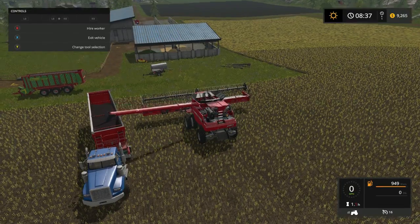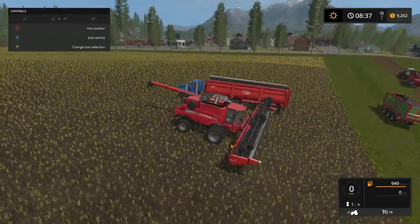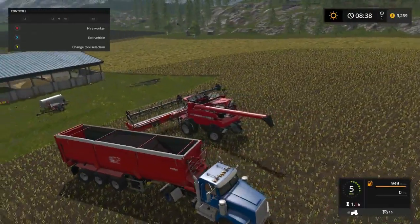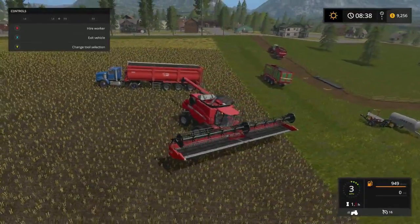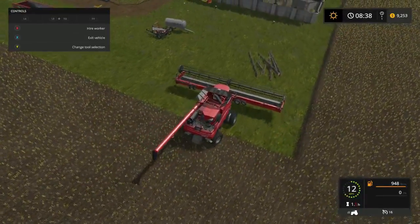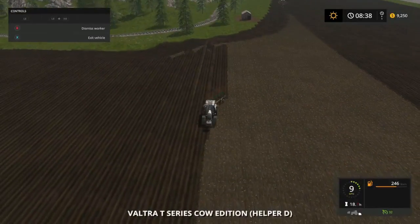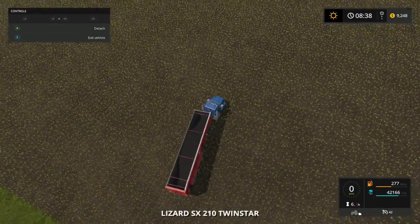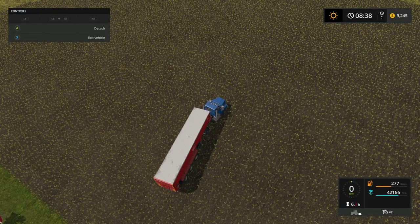Alright he's done! Question is - do we drive these back to the shop or park them somewhere up here? I think I'm gonna start planting down here on this end so I'm gonna leave this combine down here. Let's park them right here out of the way for right now. Keep on hitting our own button.